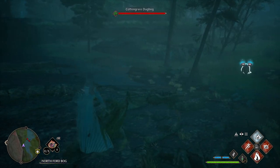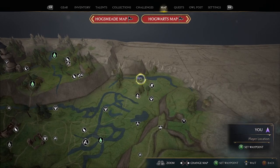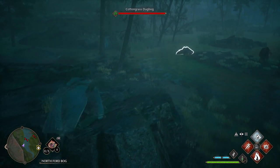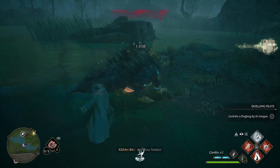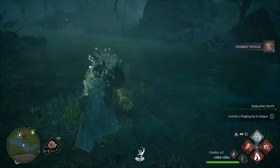Anyway, along this river we're up here — let me show the map real fast because we moved a lot. We're right here now. Right here you'll find two more Dugbogs that can spawn. You're going to go down here and assassinate these ones as well. That'll be another 50 XP and another 50 XP right there.